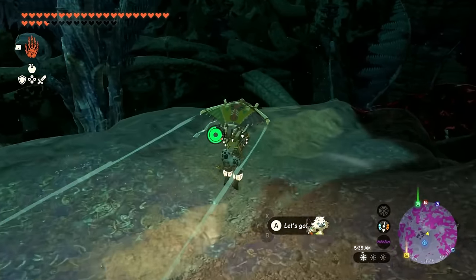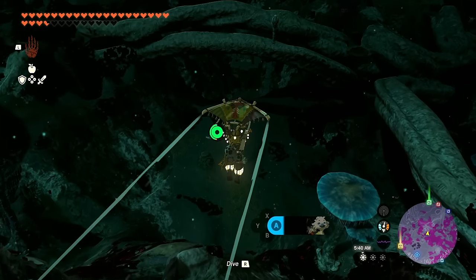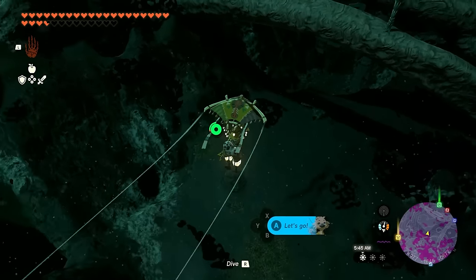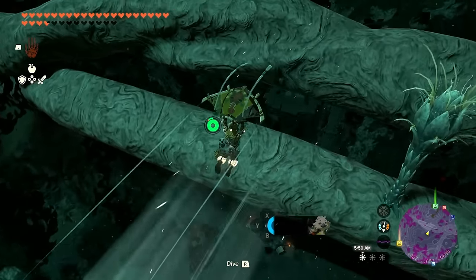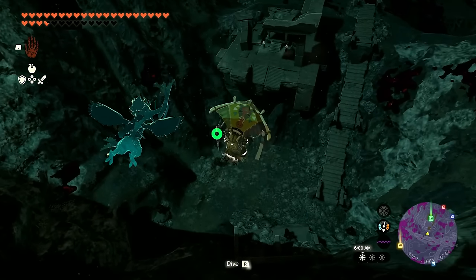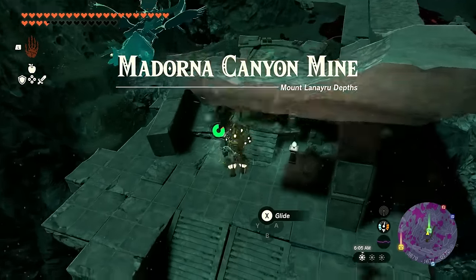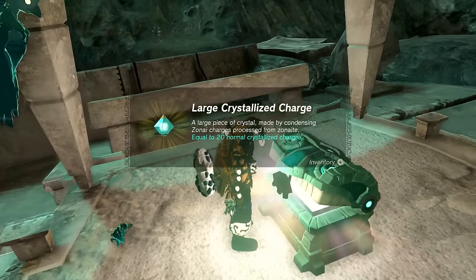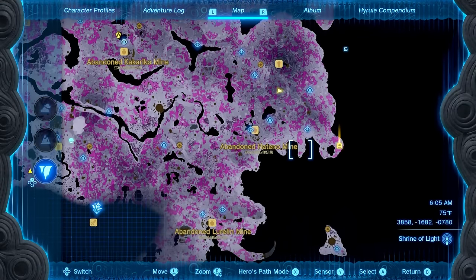This area is mostly cleared out now. Jumping down to the green marker — I can already see it in the distance. Probably another crystallized charge, but you never know; good not to assume. The Madorna Canyon Mine — landing here and opening it up. I was right — another large crystallized charge. With that done this whole area is pretty well cleared out.